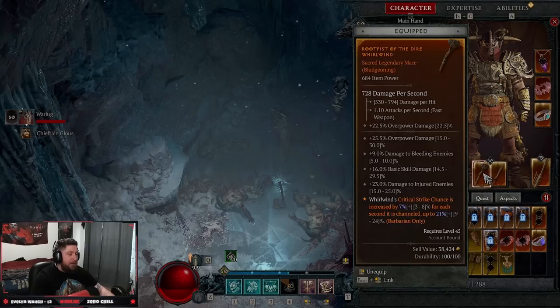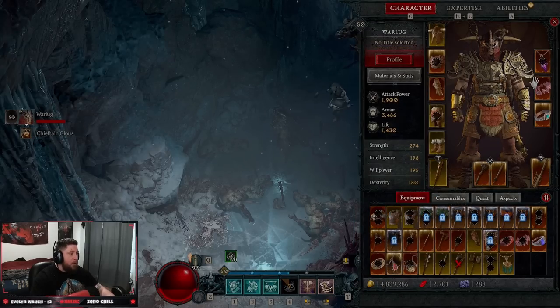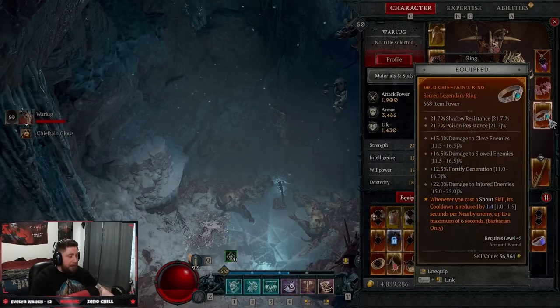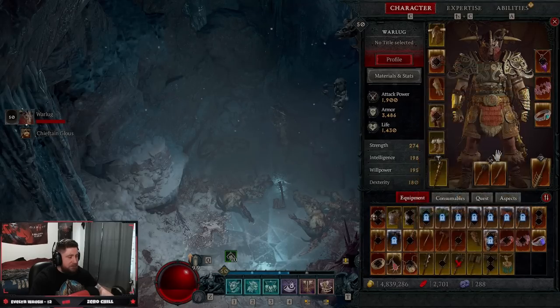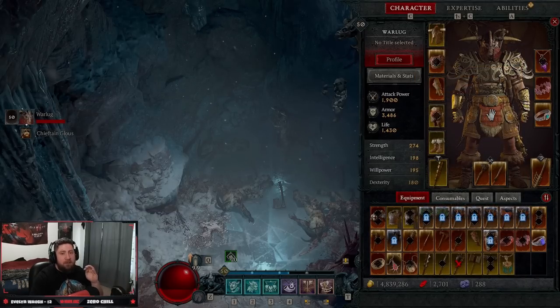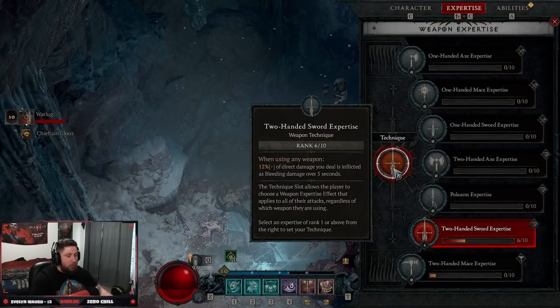For our rings: one should have shouts generate two to four fury per second while active, and another should reduce cooldowns whenever you cast a shout skill — that's just a normal legendary. Outside of that, Ancestral Splintered Heart — critical strikes of core skills increase your attack speed. You have a few different legendaries that really work for the build and you don't need anything super crazy. Our expertise of choice is the two-handed sword expertise.